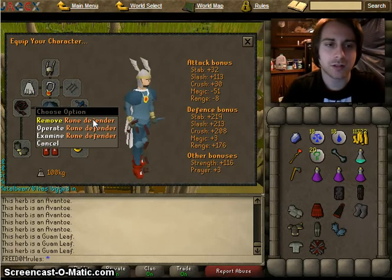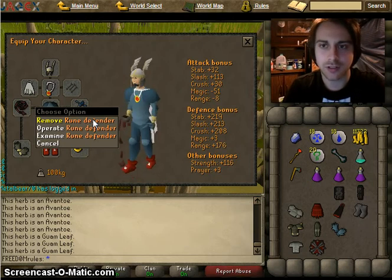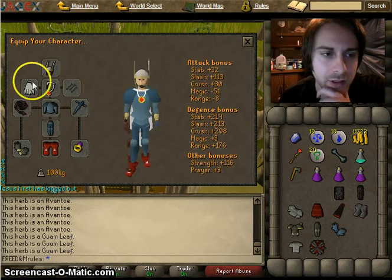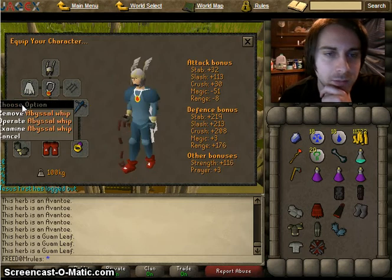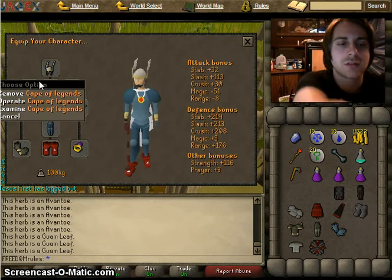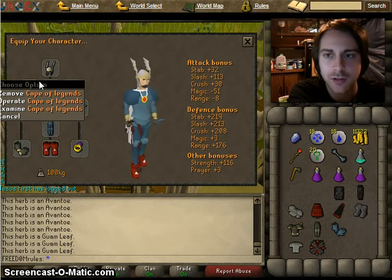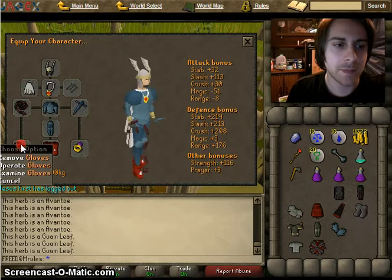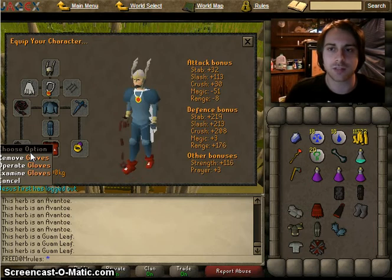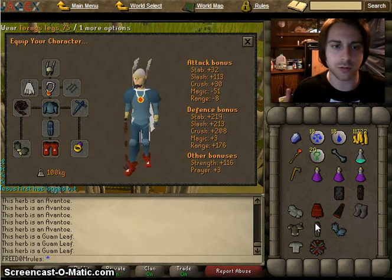The rune defender is obtained by doing the Fighter's Stronghold, which requires your attack and strength levels to either individually reach 99 or both add up to 130. This is the abyssal whip, dropped by the abyssal demon — I'm not high enough level to kill them yet, so I bought it. This is the Cape of Legends, obtained by completing the Legends Quest. It gives an all-around plus seven defense bonus to each statistic. These are barrows gloves, obtained by completing Recipe for Disaster. You can do segments of it at lower levels to get lower-tier gloves such as rune or bronze, all the way up to barrows.